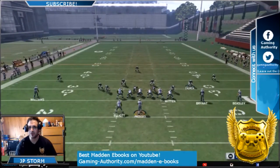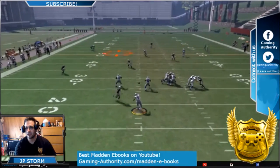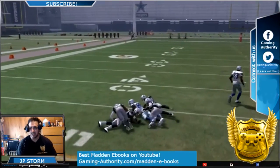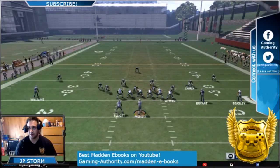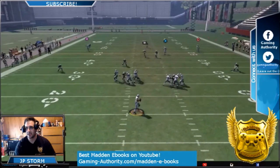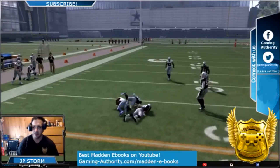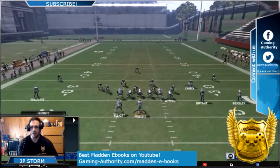The best offensive line can't give me four seconds, but it's so easy to set up. The key is to streak square and streak or fade X — you can streak X too, that doesn't matter. But those two guys get their cornerback and safety way out of the picture.